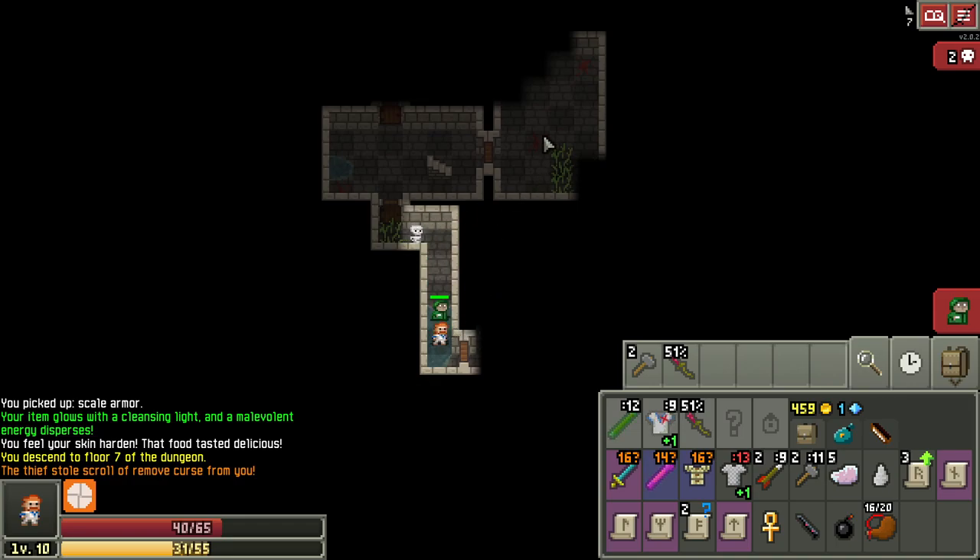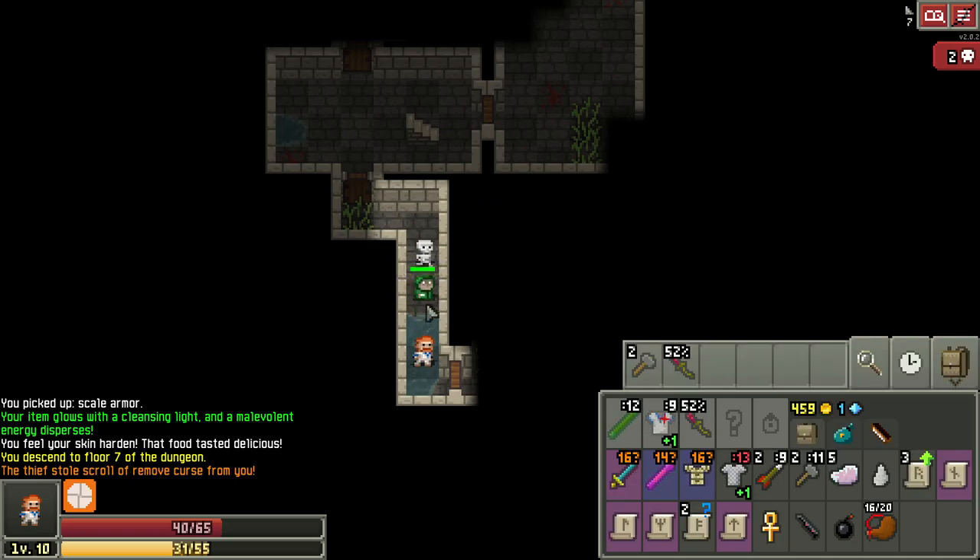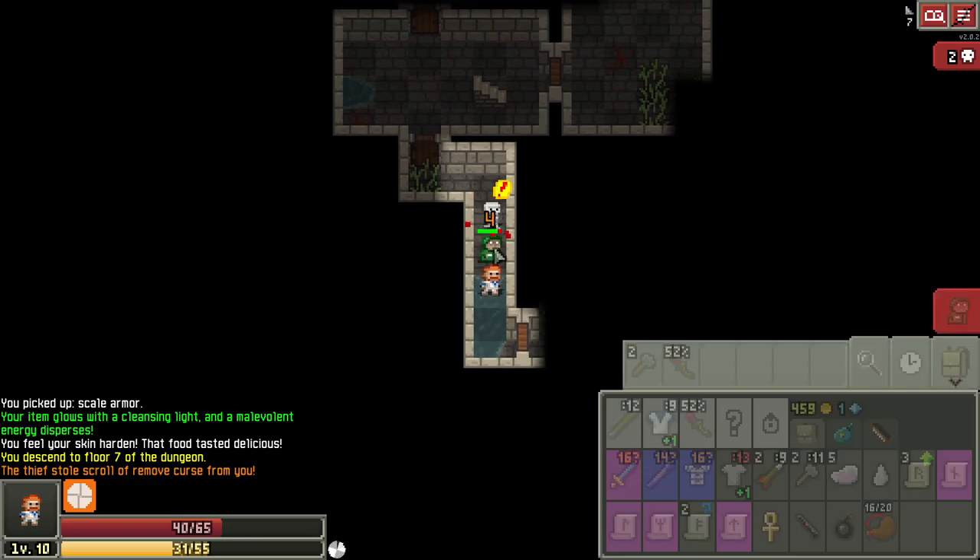I got a little clever here and so far it's working out. I had the thief and the skeleton come at me at the same time, and I knew the thief was going to steal from me and run away, leaving me to get hit by the skeleton while chasing it. I was luckily able to find a nice little hallway — now the thief has nowhere to run and the skeleton blocks it, so I don't have to take free hits while chasing the thief down.